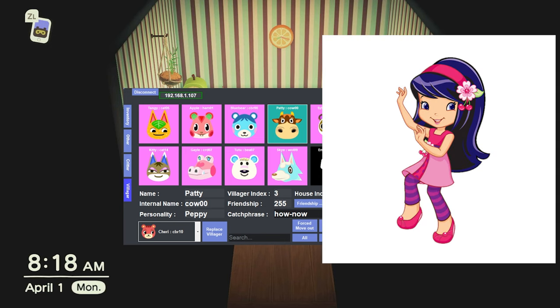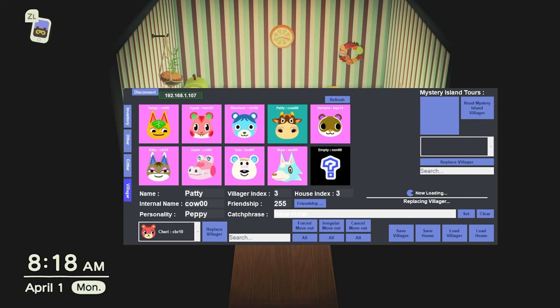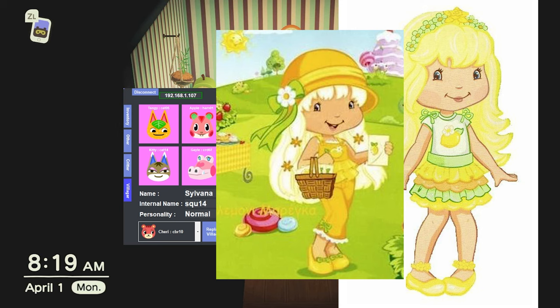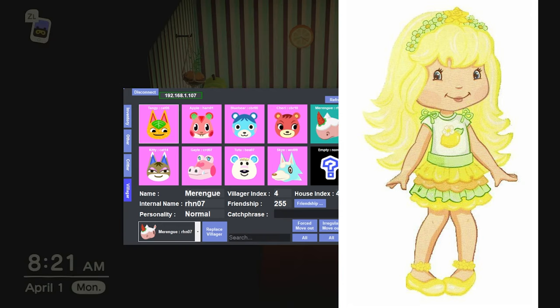For Cherry Jam, obviously we should use Cherry in the game — that one's pretty easy. And next up is Lemon Meringue. Should we use Meringue or a yellow villager? The yellow villagers aren't that cute, so we're going with Meringue. She has to be on this island — it is a must.